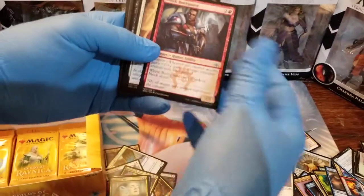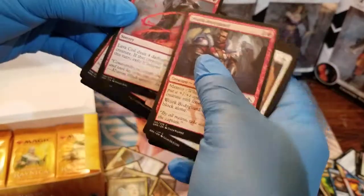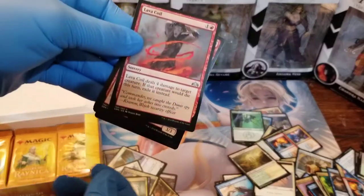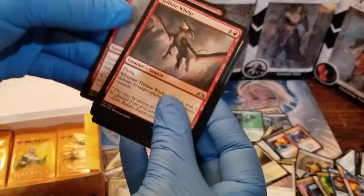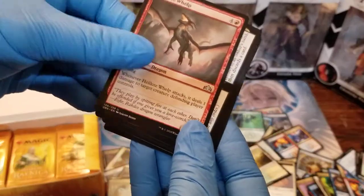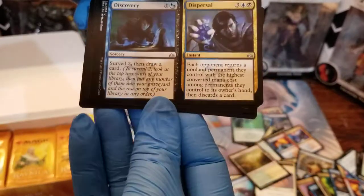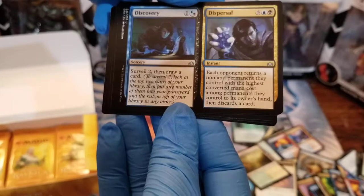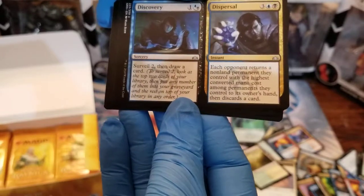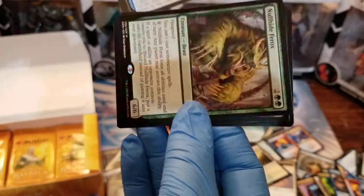Next pack — I'll run through the commons real quick. We know what the deal is with commons. Lava Coil deals four damage to target creature; if that creature would die this turn, exile it instead. Hellkite Whelp again. Another flip card — Surveil two, then draw a card. Each opponent returns a non-land permanent they control with the highest converted mana cost to its owner's hand, then discards a card.